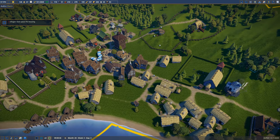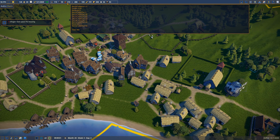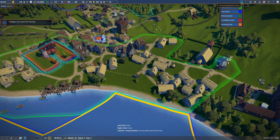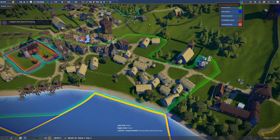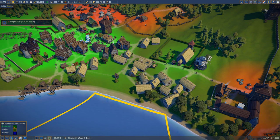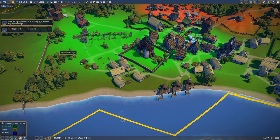Let's speed this up because we are building a church, and they're unhappy because we promoted so many to commoner. I want to focus today on things we'll need to accommodate more people, and more space for housing is one of those things. Let's check the desirability layer — residential. They kind of want to be over here a bit.